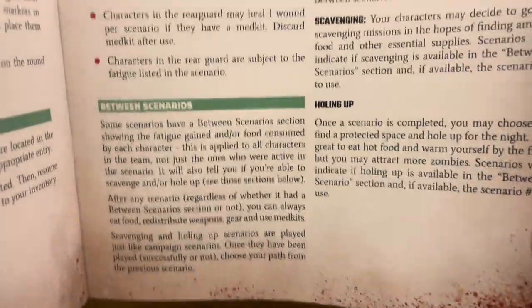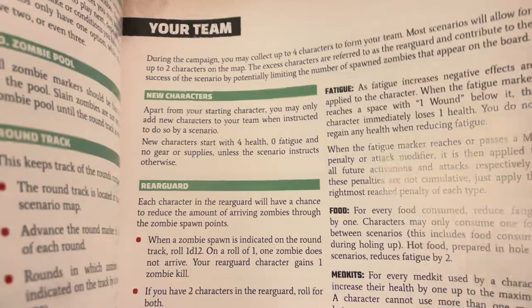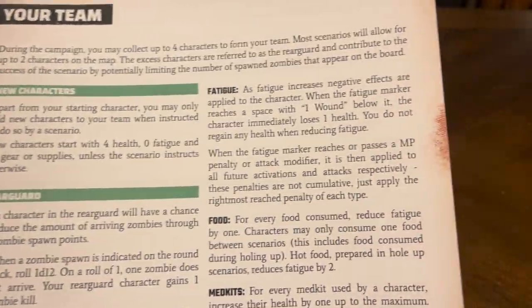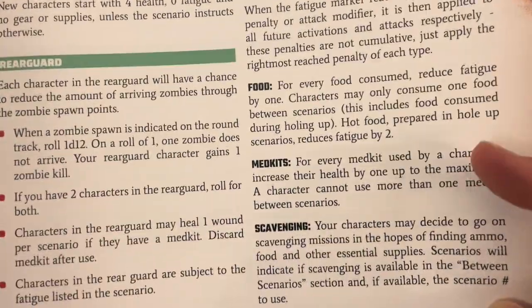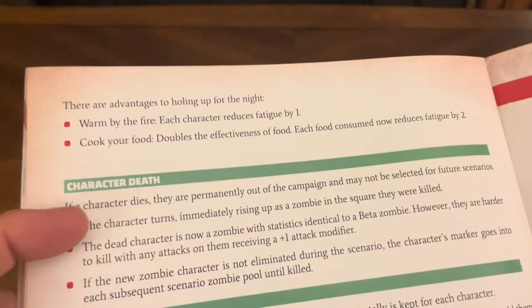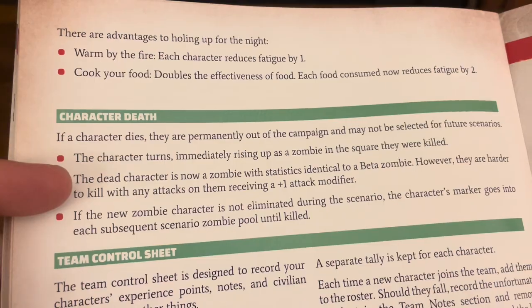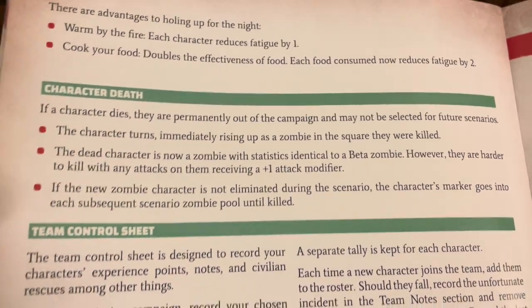Between scenarios, your same characters carry over from round one to the end of the campaign. Fatigue is going to set in — you have to make sure you consume food, use medkits, do scavenging, and hold up for the night. If a character dies, they are permanently out of the campaign and may not be selected for future scenarios.